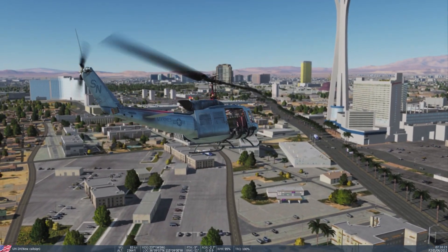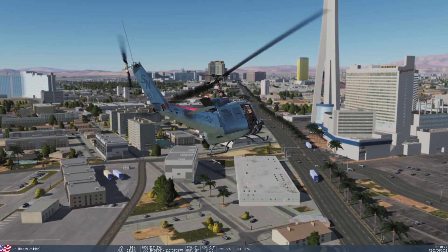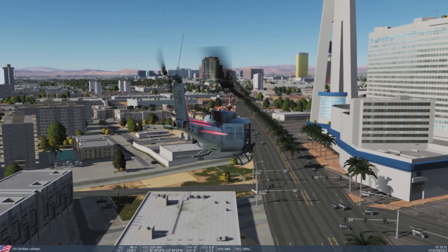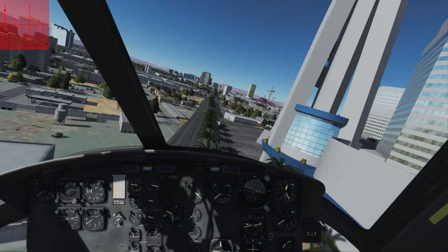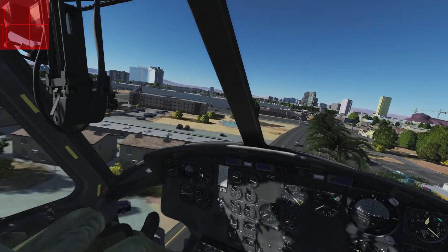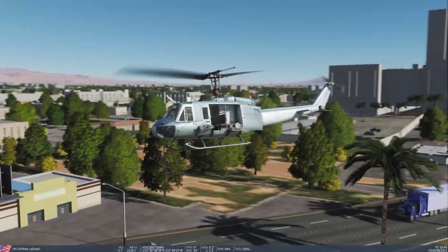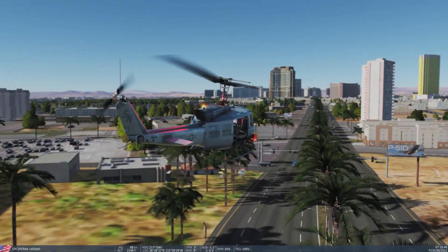The terrains modelled in the simulator are the Crimea — around Russia and Ukraine — Las Vegas and Nevada in America, and the Persian Gulf centred around Dubai. My personal favourite in terms of modules, and perhaps the most realistic for helicopter dynamics across all of the simulators in this list, is the iconic Bell UH-1 Huey.